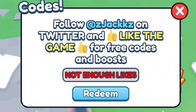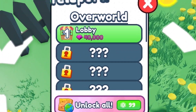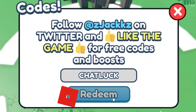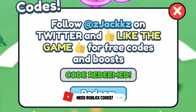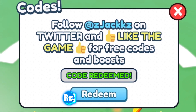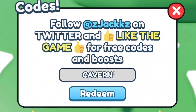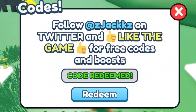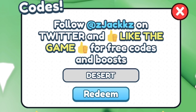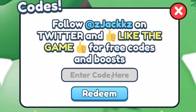Next we have the code '500likes' — click redeem. It says 'not enough likes,' probably because I'm on an old server, but it is listed in the game description. After that, redeem the code 'chatluck' — C-H-A-T-L-U-C-K — for free extra luck boosts. Next, the code 'update1' gives us triple energy boosts and one triple boost. Then redeem 'cavern' — C-A-V-E-R-N — for two fastest speed boosts and one extra luck boost. After that, redeem 'desert' — D-E-S-E-R-T — for triple energy and one double rebirth boost.